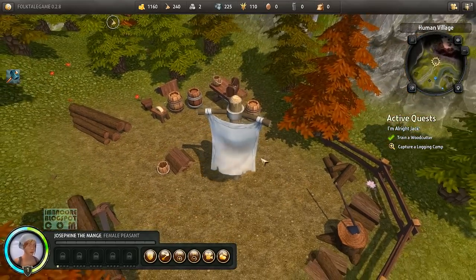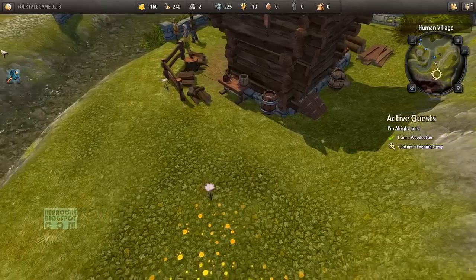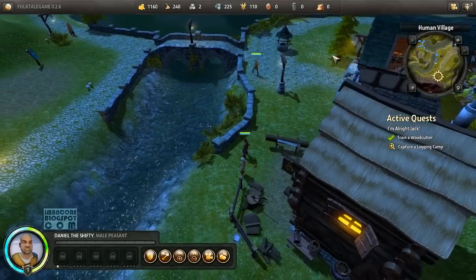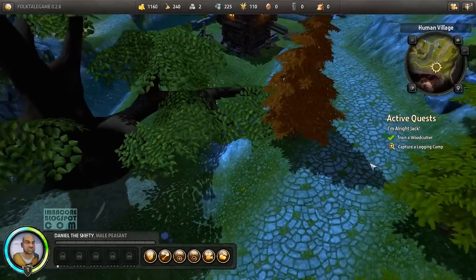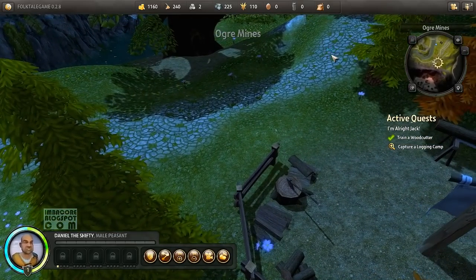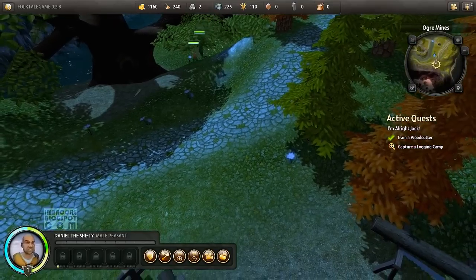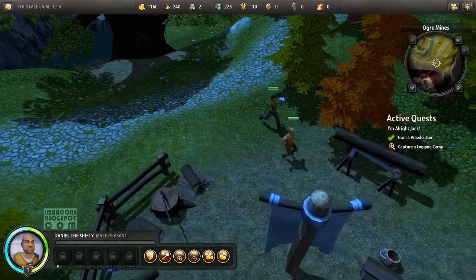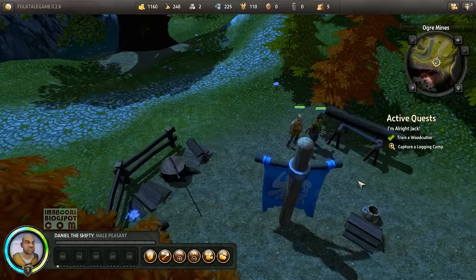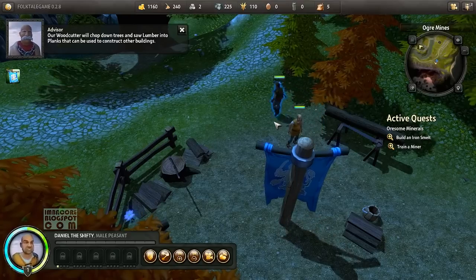Now we need to capture a logging camp. Shift does the same thing as in other RTS games — you hold down shift and click another unit and it adds that unit to your party. There you go, there's two of them. Our woodcutter will chop down trees and saw logs into planks that can be used to construct other buildings.